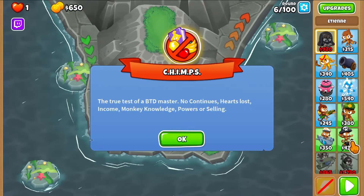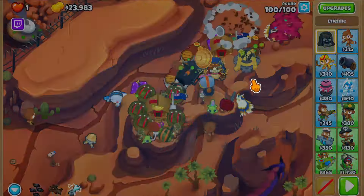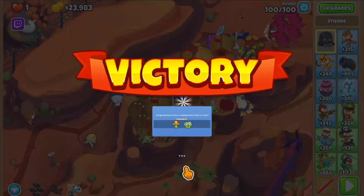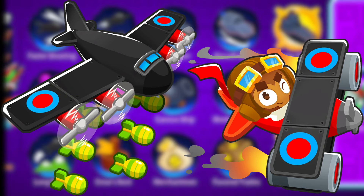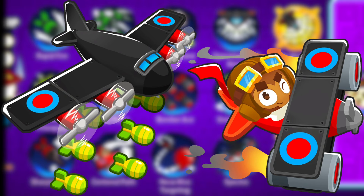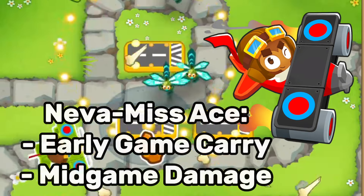Although this series is geared more towards Chimps mode, it will also show you a lot of tips and tricks that apply to the standard game and will allow you to win with a new style. Moving on to the last of the aces, we have the bottom path ace, which involves the Spectre and the Neva Miss Ace. So let's get right into this.